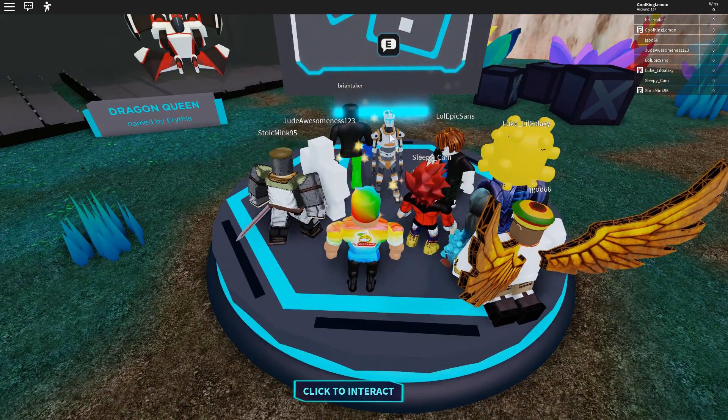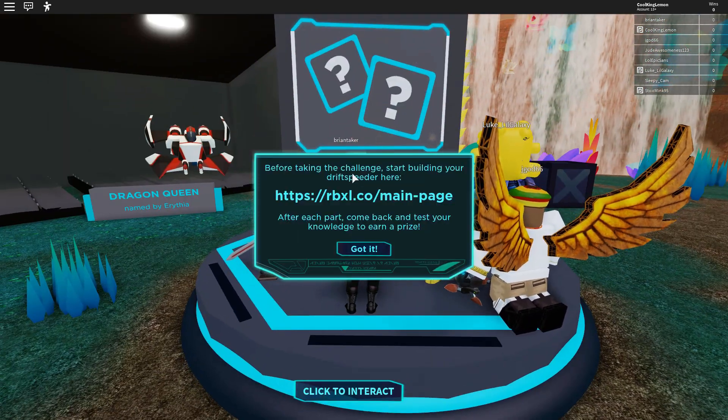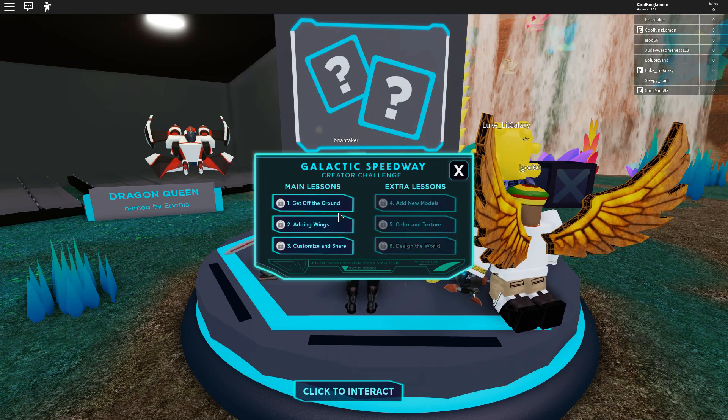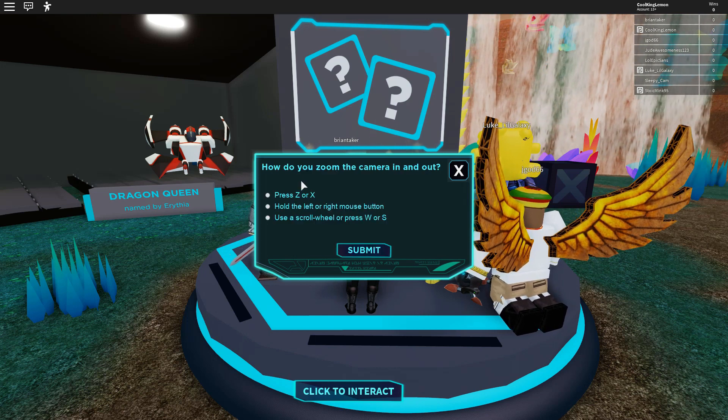You go over to this 'win prizes' guy, click on him, up comes this little menu. These are the challenges here — the three lessons that you have to complete to get the items.